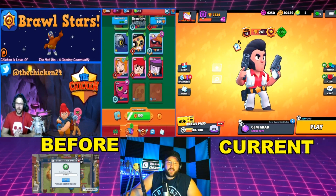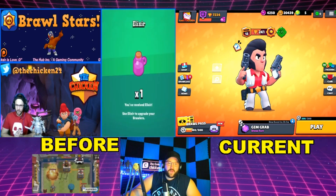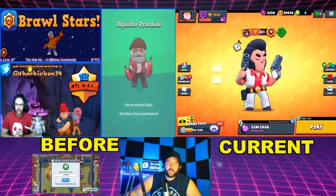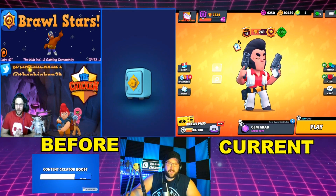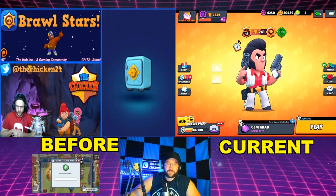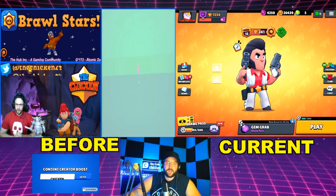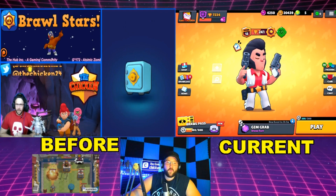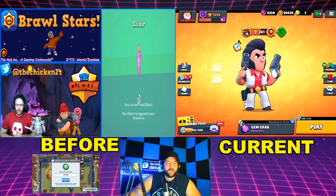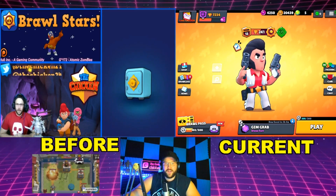Colt is a common brawler who is unlocked as a trophy road reward upon reaching 60 trophies — right when you start the game. He has a rather low amount of health but high damage output. He fires a total of six shots per attack and those shots have a very long range. His super is similar to his main attack but fires an extra long volley of 12 shots that can destroy obstacles. His gadget, Speed Loader, instantly reloads two ammo. His first star power, Slick Boots, gives him 10% movement speed. His Magnum Special increases his main attack's range and bolt speed by 11%. The whole idea of Colt — he's running, he's gunning, he's Wild West.